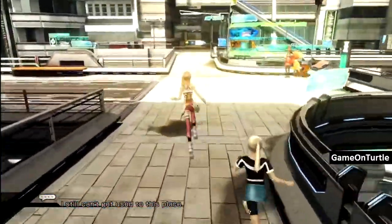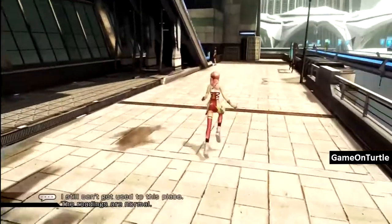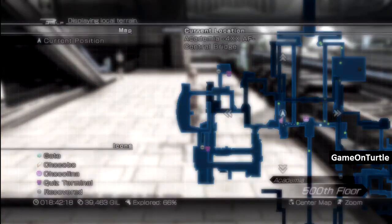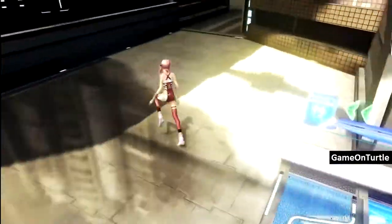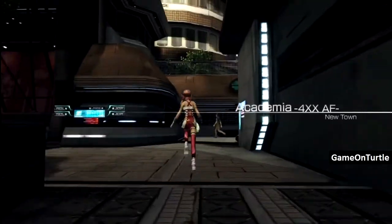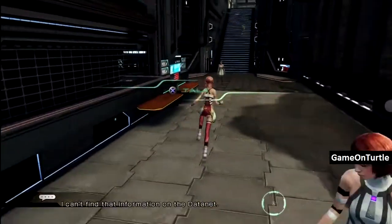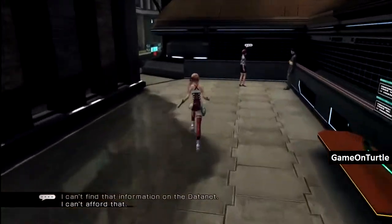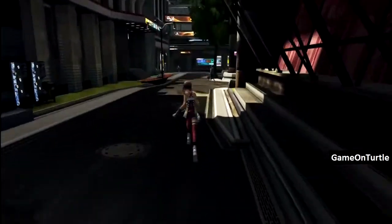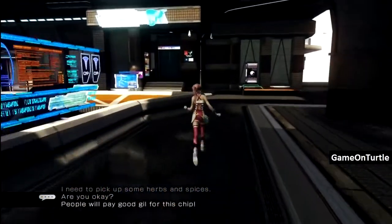Guild Wars 2 preorder has started, I believe. The regular edition is like 60 bucks, the special edition is 80 or 70 bucks, and the collector's edition is 150 — it comes with a miniature figure and some other stuff. I told my friend I was looking at it and it looked pretty cool, but he said I was an idiot. I think I agree — I'm an idiot sometimes. I don't think I'll be buying it.